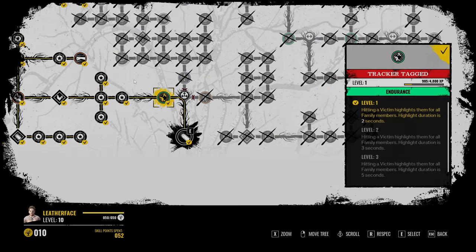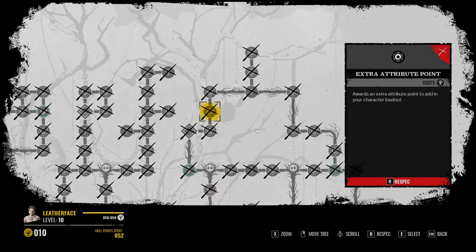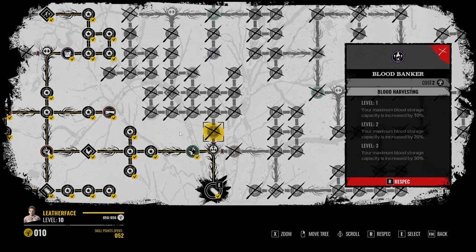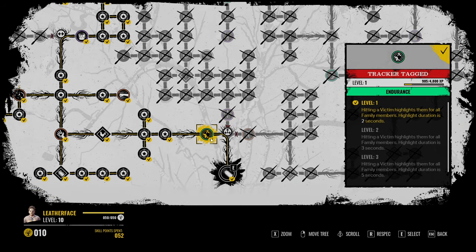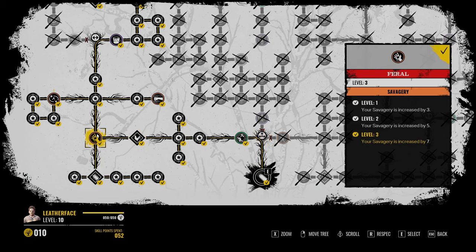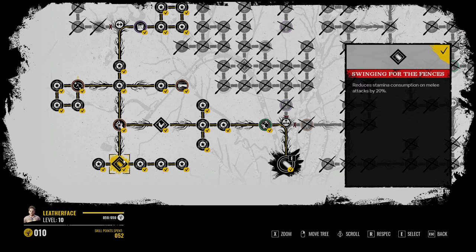I've looked into almost every single perk in the game for Leatherface, and the best skill tree to go down is the left one to get Feral. The best Grandpa ability is Swinging for the Fences, which reduces your stamina consumption on melee attacks by 20%.